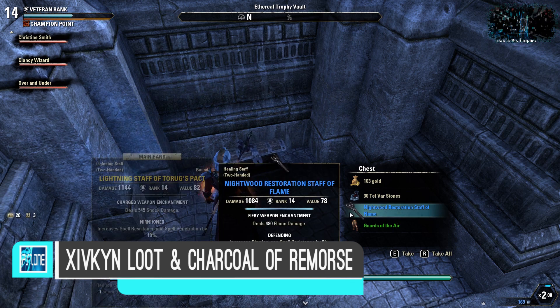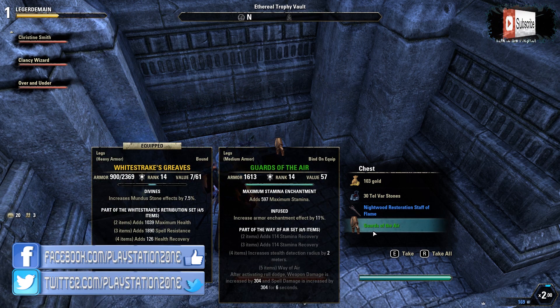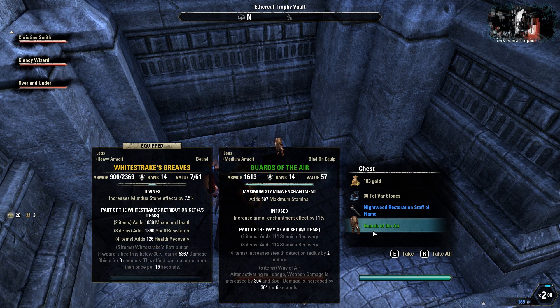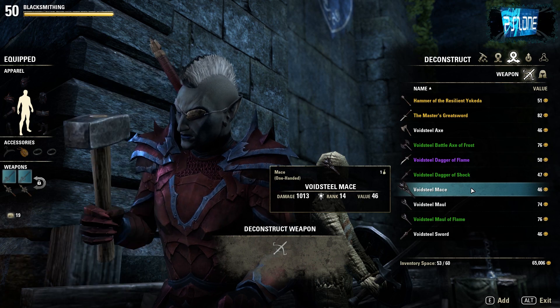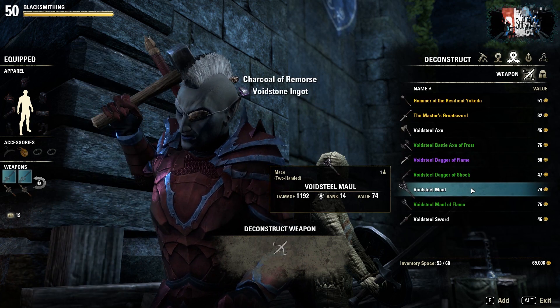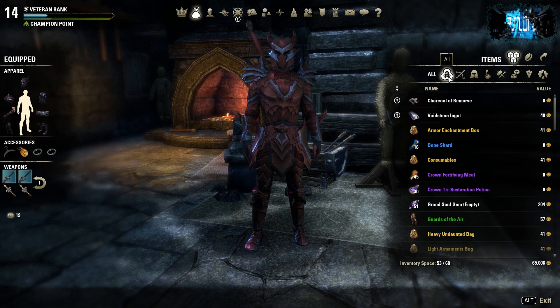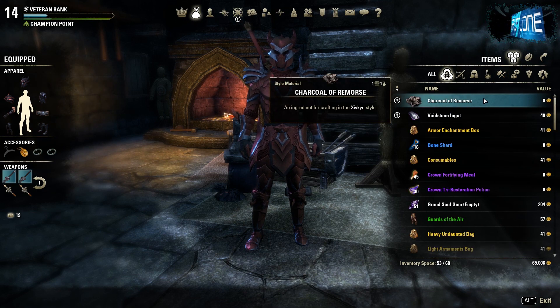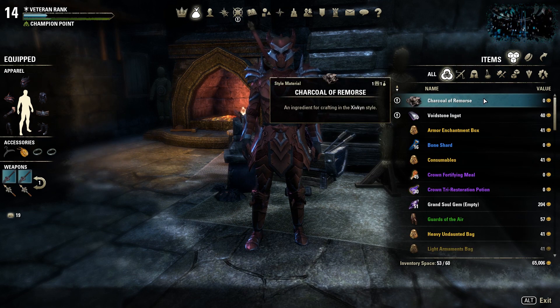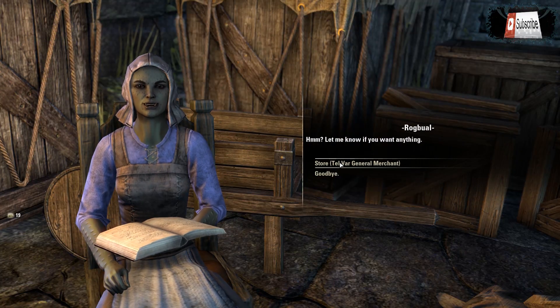You can get all of this Xivkyn stuff from chests in Imperial City, also from fallen enemies in there as well. You won't get Xivkyn loot from killing enemy players though — it's only NPCs. Once you've got this stuff you can use it for yourself or deconstruct it to get the Charcoal of Remorse, which is the style material for the new Xivkyn style. You can also buy Charcoal of Remorse from the Telvar general merchant in the Imperial Sewers. I recently made a video that goes into more depth about how to craft Xivkyn and Glass armor and weapons, so I'll put the link for that in the description.